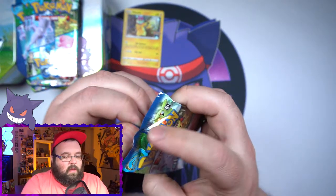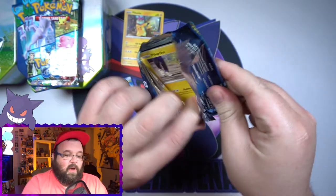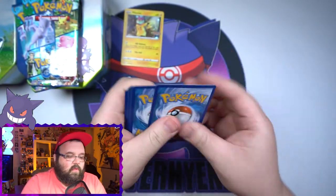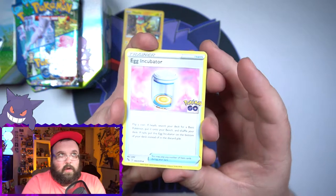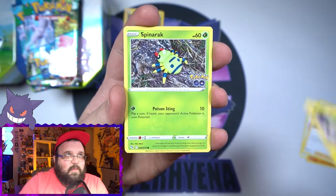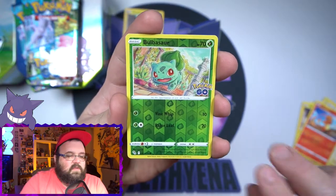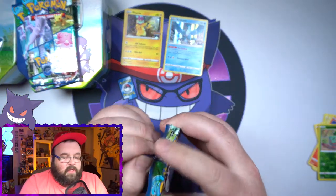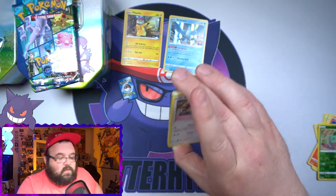It's not often that you see pack art the same for English and Japanese, so that is pretty neat — I might have to get a pack just to keep sealed alongside the Japanese one. Opening the first pack: we've got an energy, Egg Incubator, Solrock, Spark, the little CGI Pikachu, a Spinner, Alolan Rattata, Charmeleon, our reverse is Bulbasaur, and the holo on the end is Articuno. You get a holo no matter what in these packs.